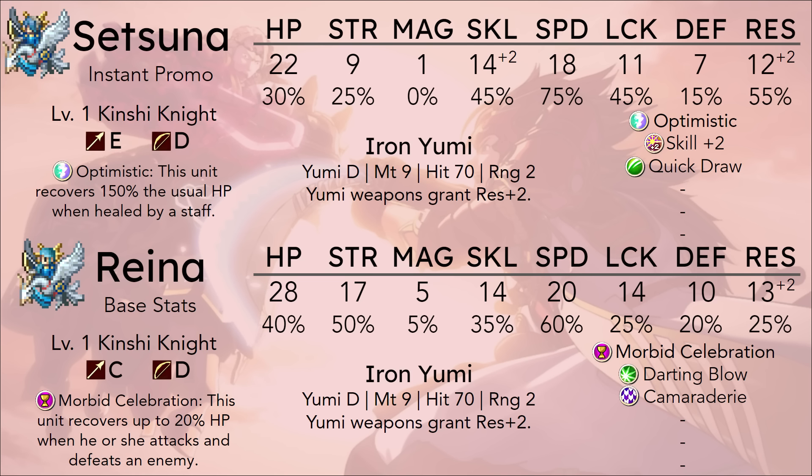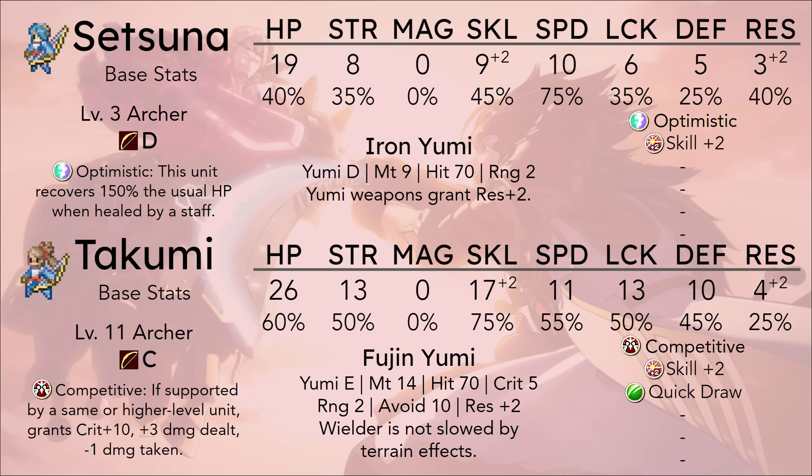The other notable bow user in this game, Takumi, also kind of just beats Setsuna in almost every way. The availability difference is only two chapters, so Setsuna's only opportunity to catch up is really Chapter 8, Chapter 9, and if you saved them, Paralogue 1 and Invasion 1. And she is going to struggle to catch up with those 8 levels in that time.